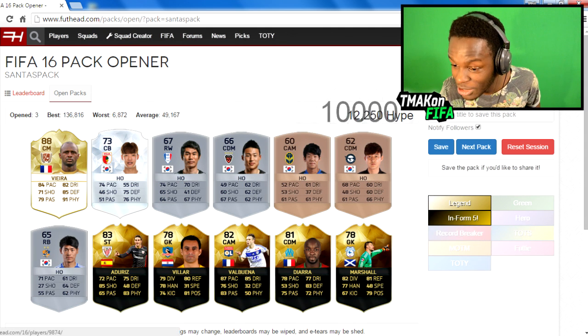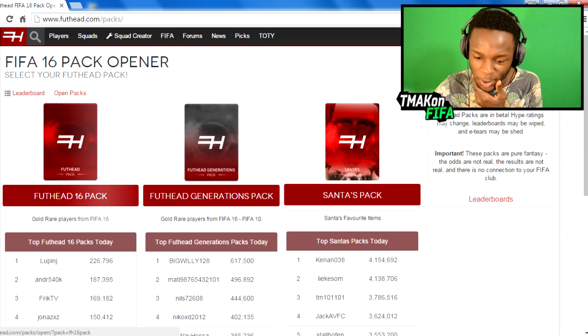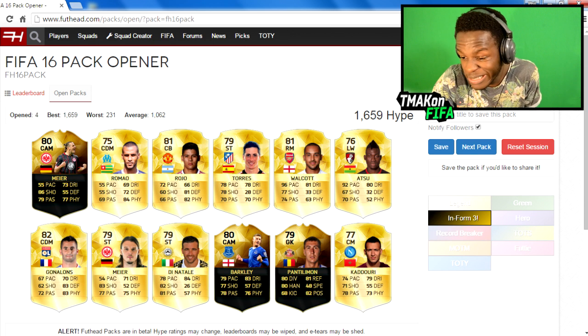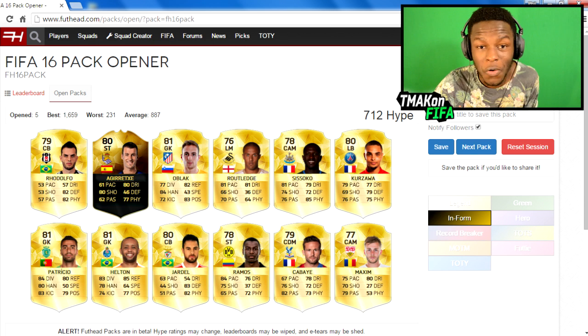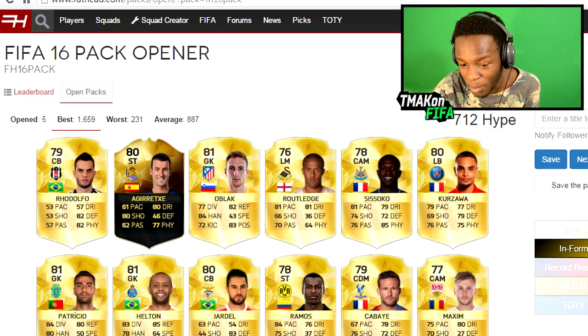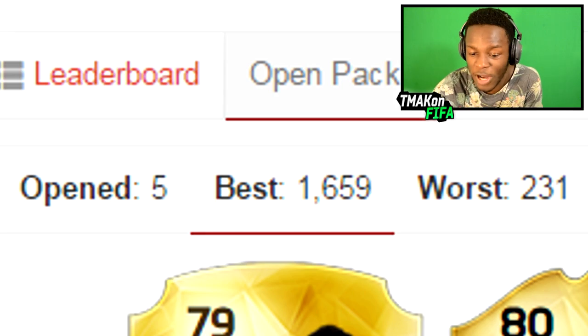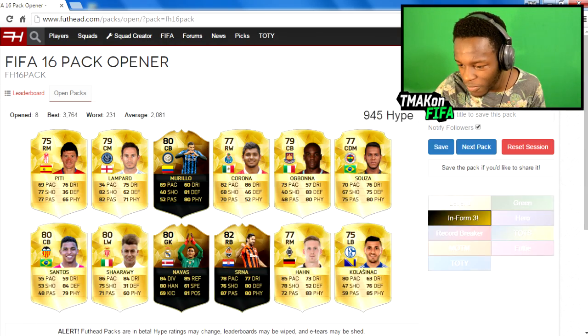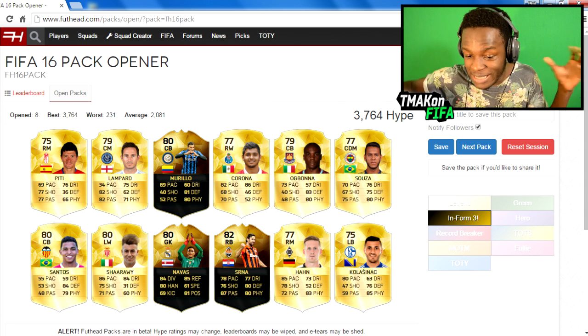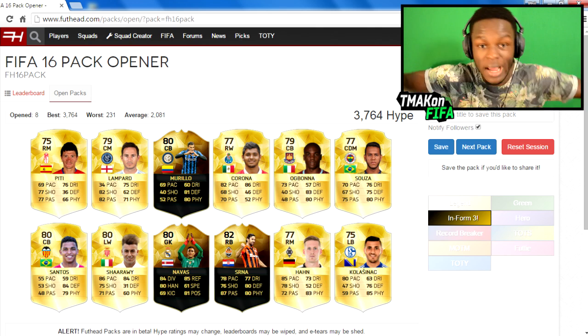I've opened another one and there's a Legend Vieri in there — not too bad at all. Going back to the normal FIFA 16 Foothead pack: first pack we open we get a 1.6k score, that's alright. It tells you how many packs you've opened, and your best score is kept right here. My best so far is 1,659. I'm not going to stop until I get something higher than 5k. A couple of informs in the next one — we get 3.7k, the highest so far on the normal Foothead pack.